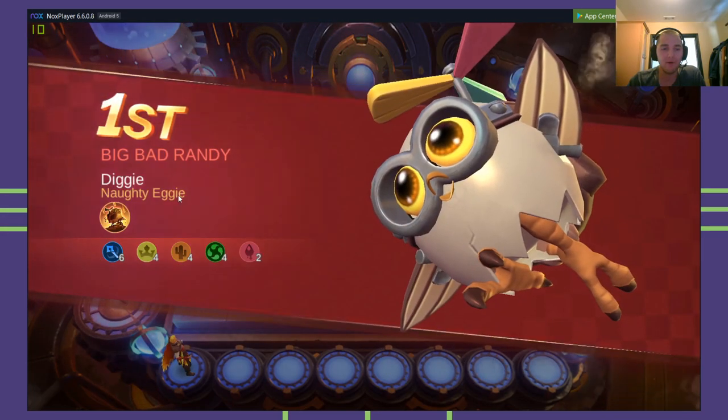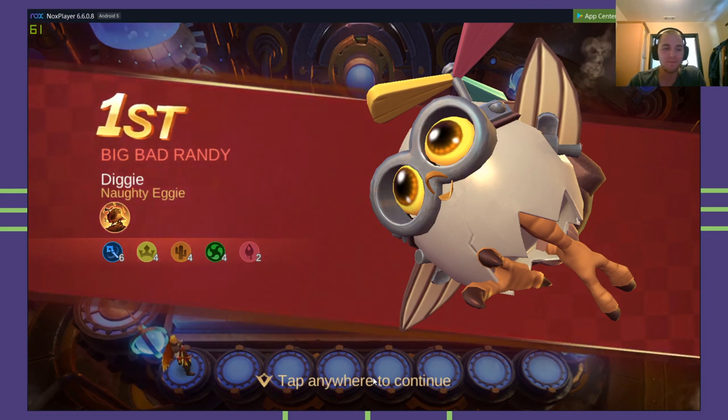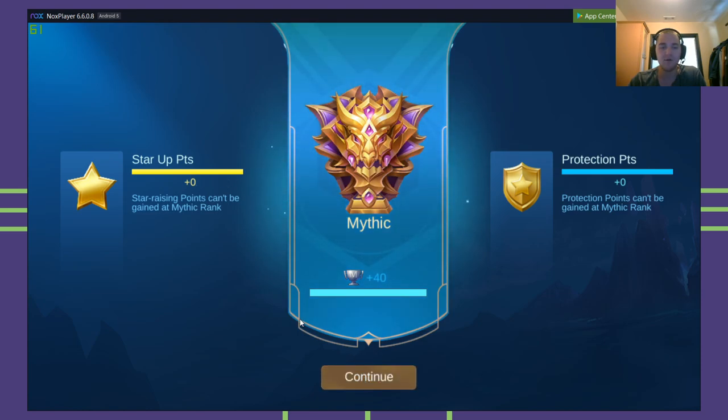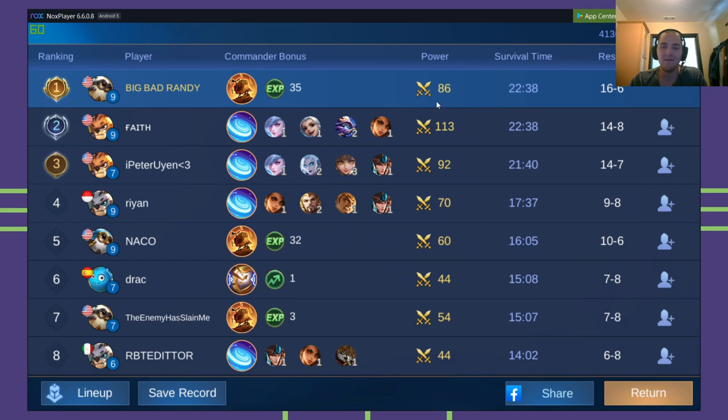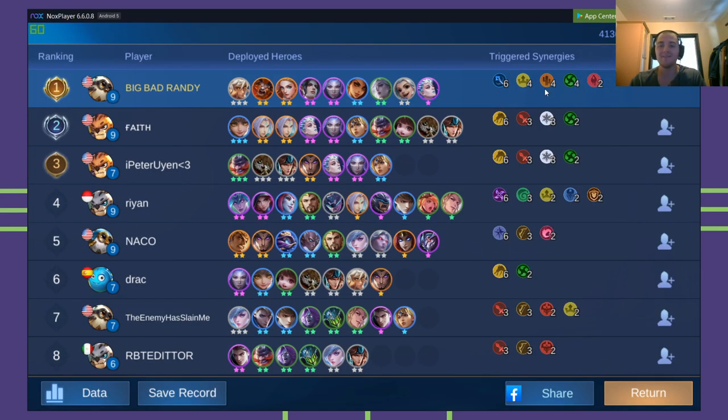Now let's see the strength of our lineups — this is always fun to look at. You can see their lineups seem to be much stronger than mine. You can do that by clicking data. My lineup power is only 86 — 86 lineup power versus 113 lineup power. That's more than a 30% increase. This guy's got 30% stronger units on the board. But because my synergies were so much better together, they really worked together and complemented each other.